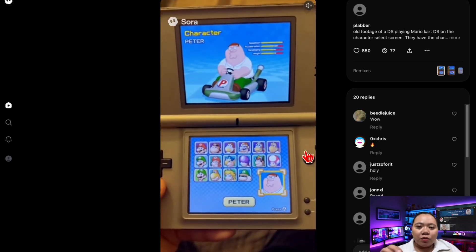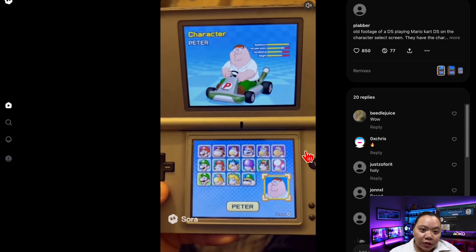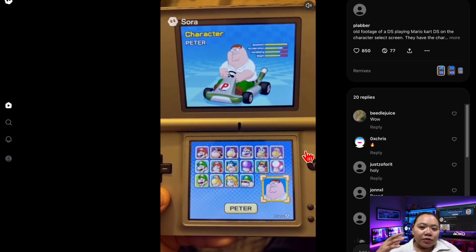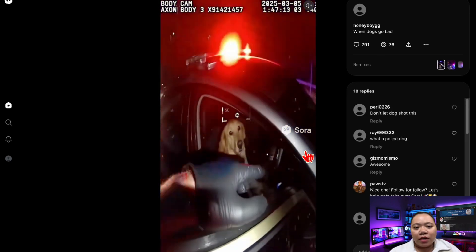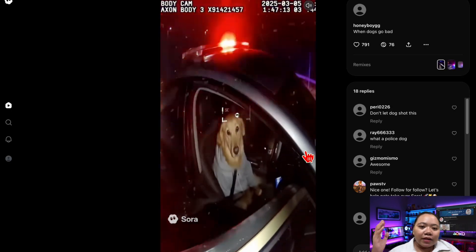To wrap this up — Sora 2 is insane, it's free, and you can get access today if you follow the steps I showed: use a VPN, grab an invite code, and dive in. Once you're inside, you'll have endless fun creating memes, remixes, and cameos. If you found this video helpful, don't forget to like, subscribe, and comment down below. See you next time.